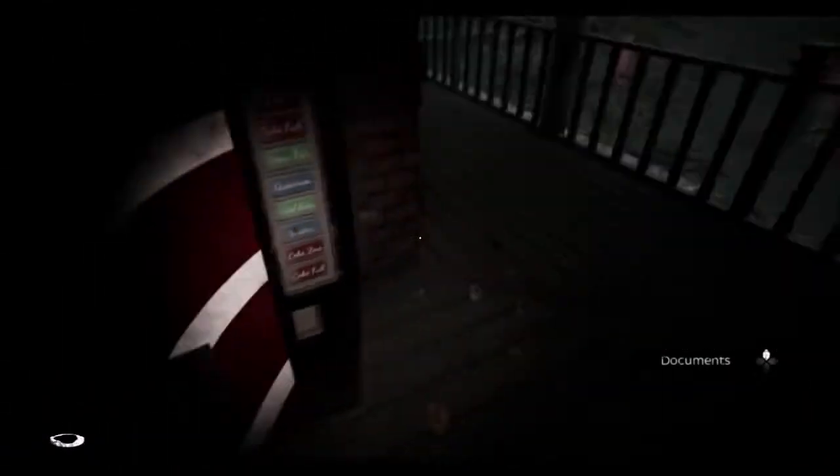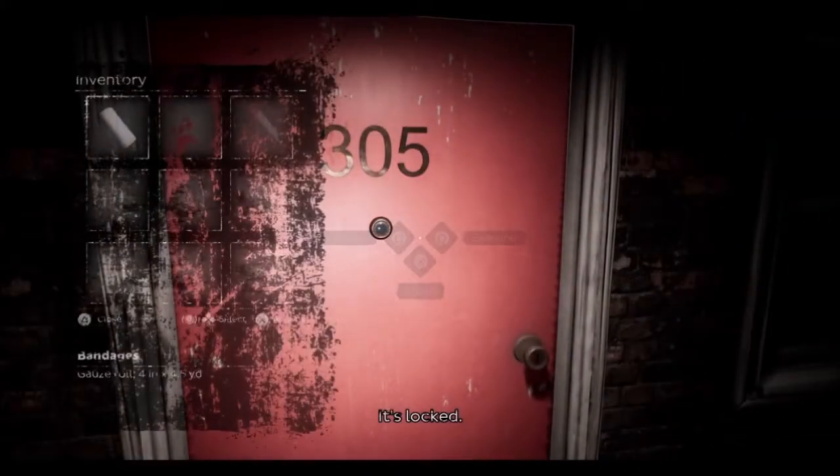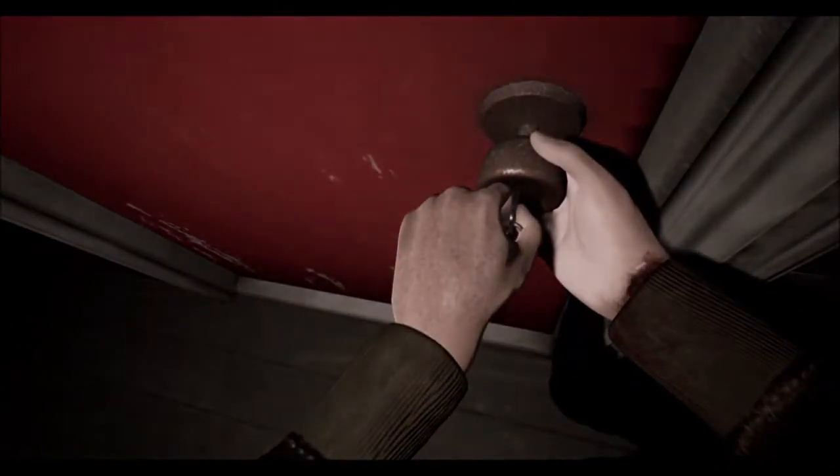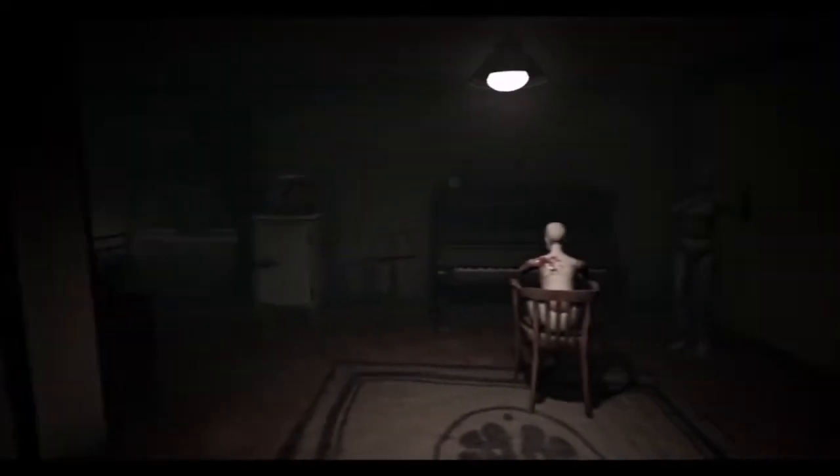First we're going to head over here and find this — that's like the second to last one I found because they're going to get a little tricky on you. It's locked. I do like how every time you have to check a door you have to check for it to say it's locked. I also like the very weird lighting on the right edge of every single door — I don't know what the deal with it is, but it is every single door.